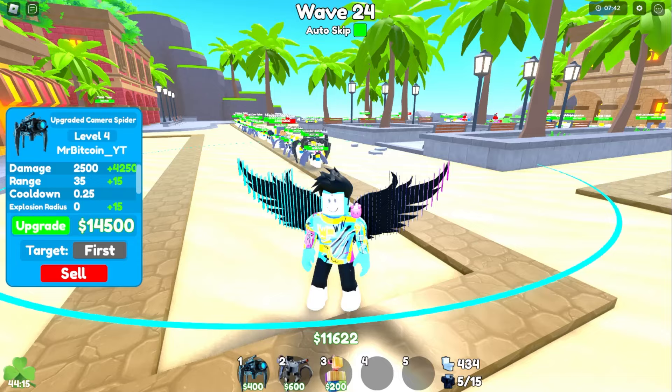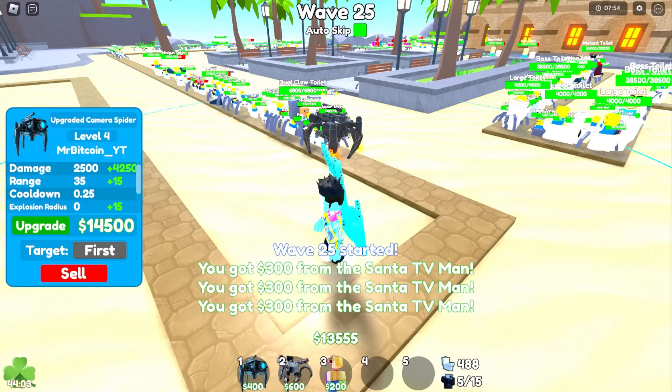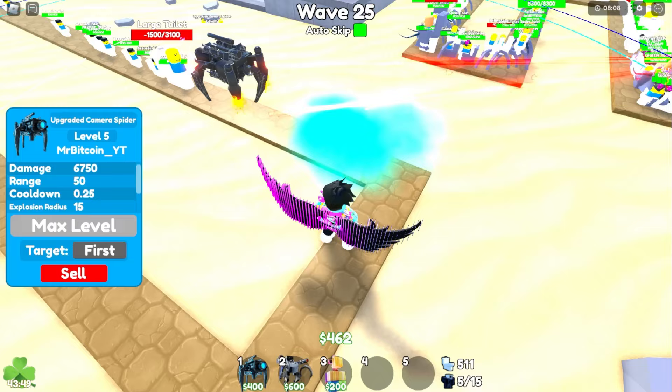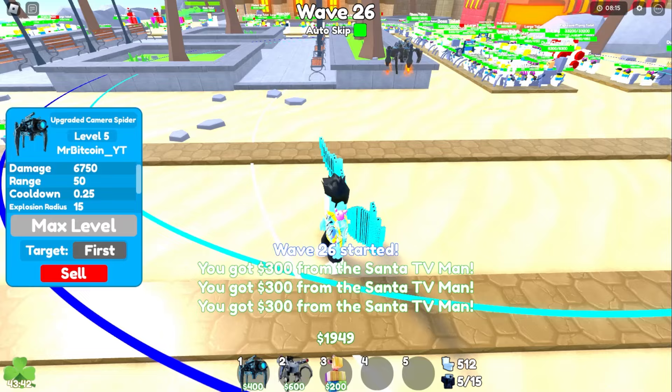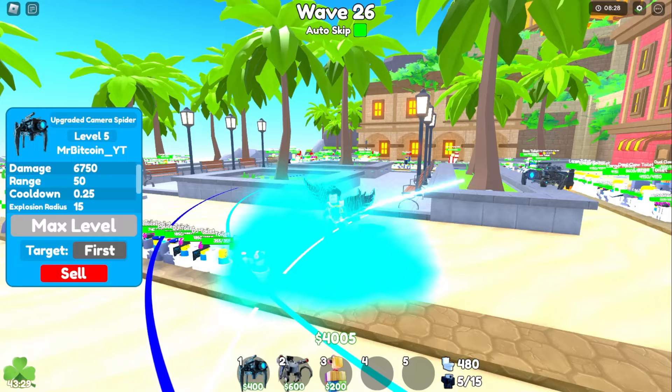The upgrade description says explosion radius, so it's obviously going to throw explosives. We're so close — 1,000 more, 200, 100 — there we go! Max upgrade! It throws these blue explosion things — like blue slushies! Look at that explosion radius, that is massive. It's a blue cloud effect and it obviously matches my avatar color.